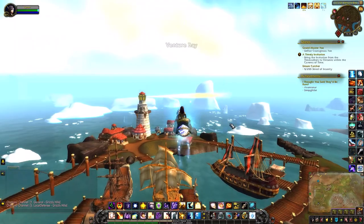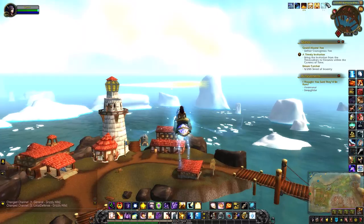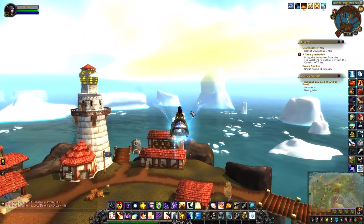So the first thing you want to do is head to Venture Bay in Grizzly Hills. This is where I am on the map. We're going to head out to one of these icebergs.